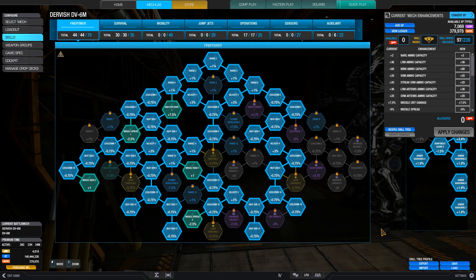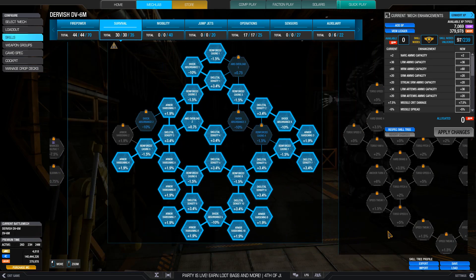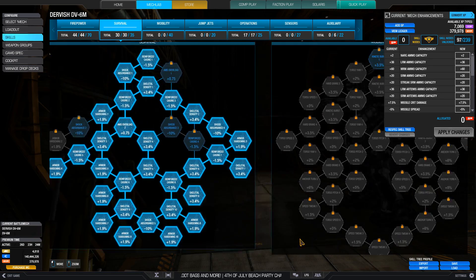For skills, we're going to need most cooldown and heat gen nodes, the two missile spread and missile rack nodes on the firepower tree, most of survival, and all cool run nodes. Okay, let's get to a demo.